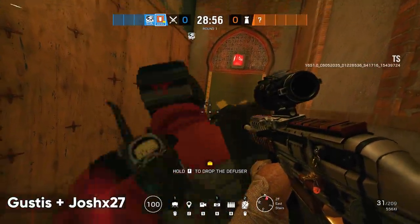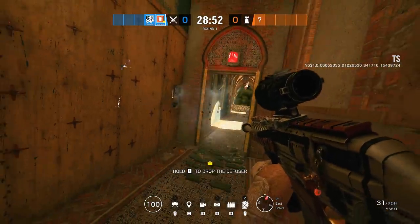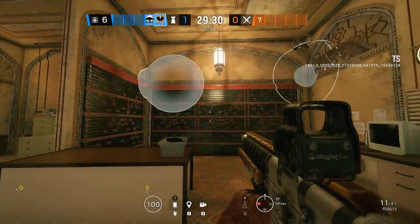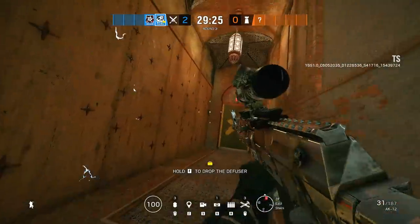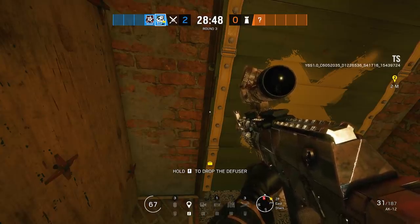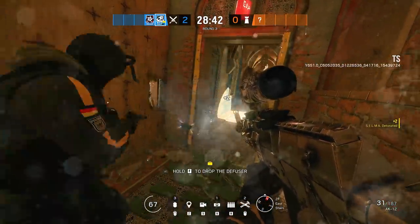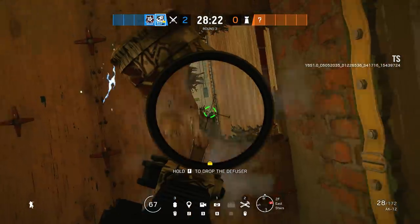Up first, we have the 9,000 IQ hard breach trick that you can do on Border that Gusus and Josh showed me. You're going to be able to get into offices even when the walls are electrified. We're also on the hunt for spots where we can pull this off on other maps. This trick works kind of like the old school Thermite trick where you place the charge on the floor next to an electrified wall, but this time we're actually using the new location of the door on top east on Border to do it vertically, and this can be done with both Ace and Thermite.